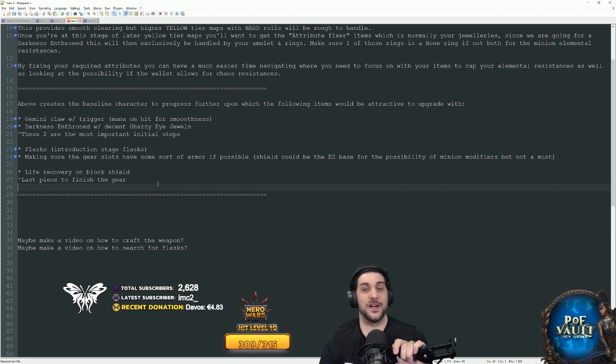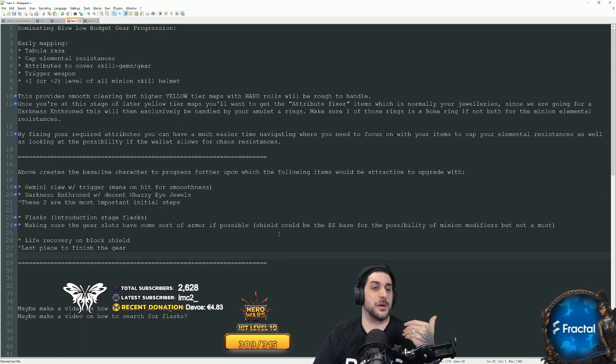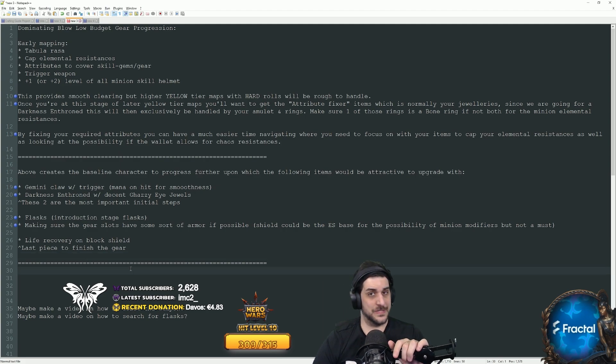As soon as you want to bring this build up to higher budgets, you'll have to look at the POBs for the higher budget versions and determine which piece to upgrade first — it depends if you're going for life or CI builds. I hope this video helped you understand the order in which to upgrade your character, what to look for, and some tips and tricks for balancing everything. If you got use out of this video, hit the like button, subscribe for more content, and I'll catch you guys in the next one. Stay safe, keep rocking.